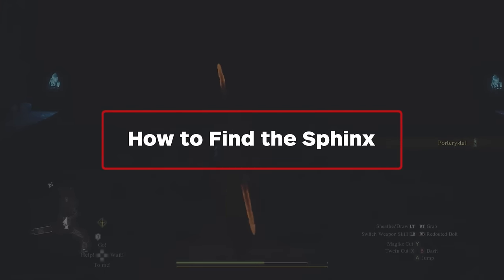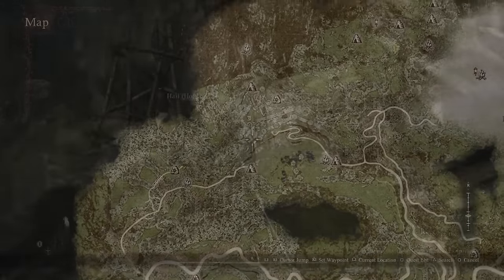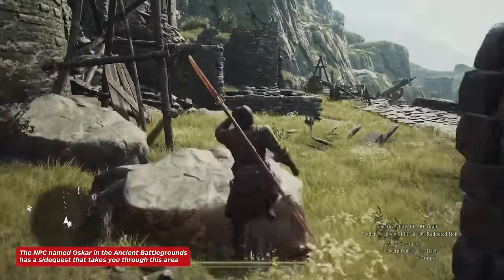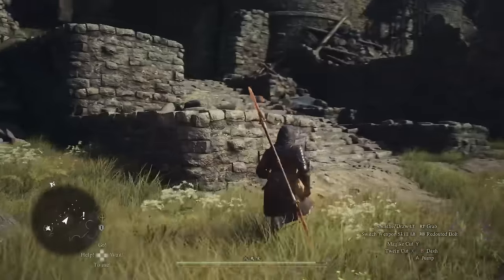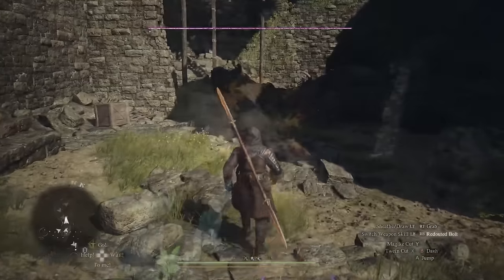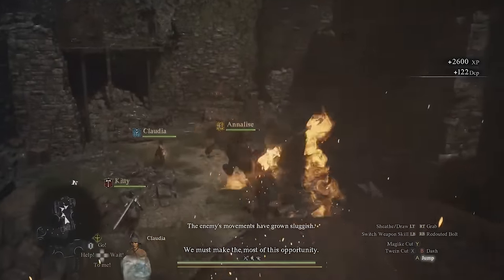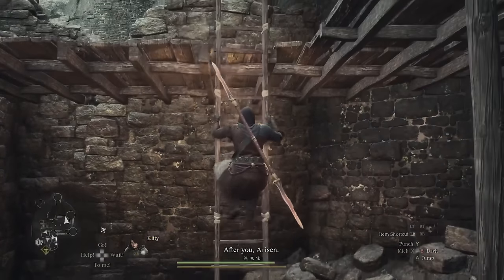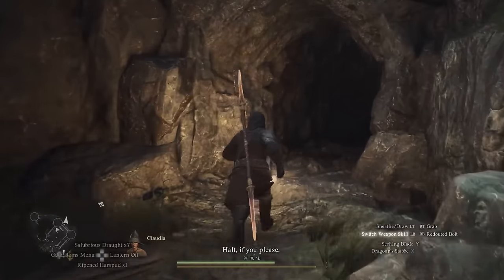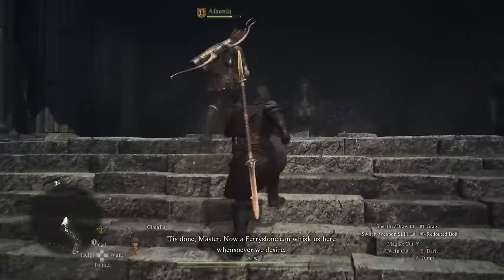There are two ways to find the Sphinx. First, you can follow the path from the checkpoint rest town to the ancient battleground, go through this gate to enter the ramparts, fight this cyclops, climb this ladder, and then go through the Worldsend Cavern. You'll eventually have to fight your way past the Golem to reach the Shrine Corridor, and then move on through to get to the mountain shrine, which is where you'll find the Sphinx.